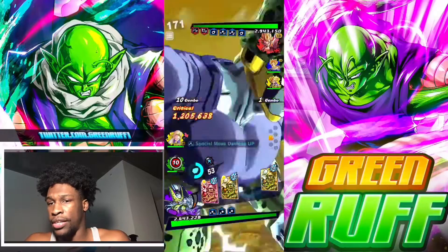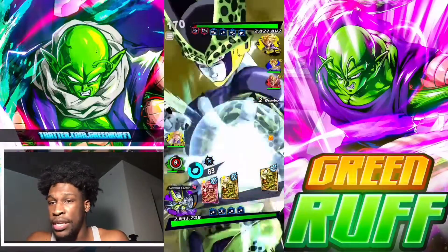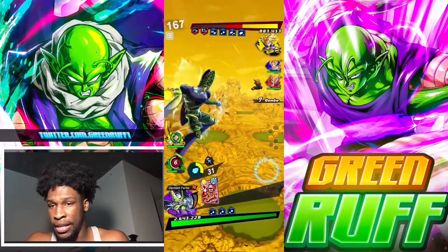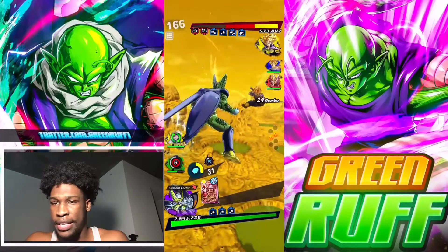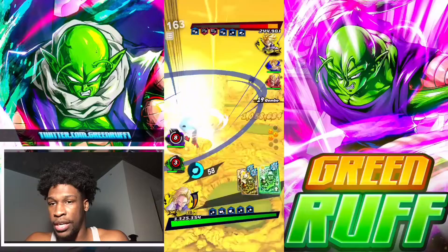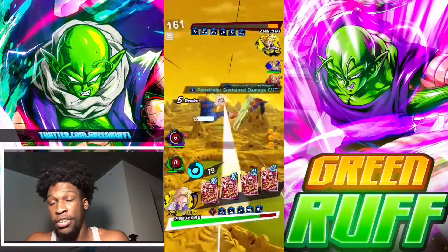I pop the blue card there, get that damage. He switches to the yellow Trunks — look at the damage Cell does, that's pretty impressive even at four stars. I go to 18 right here just to start getting the damage going and we're basically about to combo this yellow Trunks.